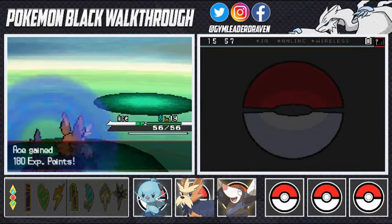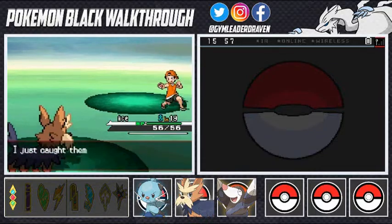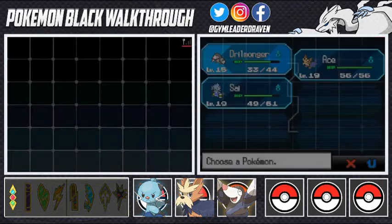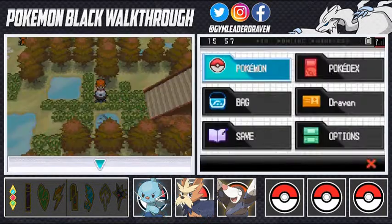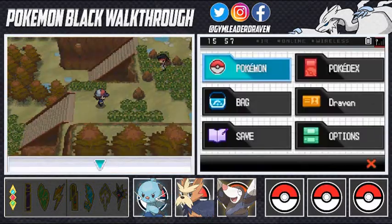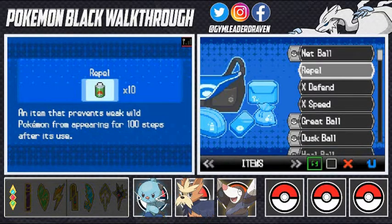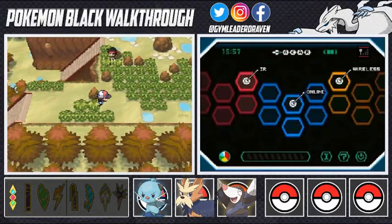Ace levels up to 19 and is growing nicely. Now let's switch to Dewott since it needs more experience to grow. I'll use a Repel to avoid wild Pokemon encounters in this area.